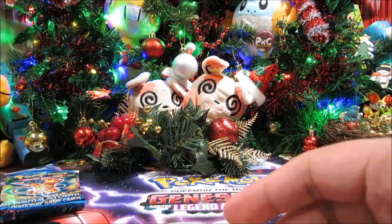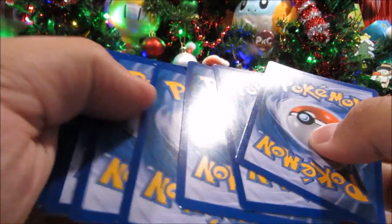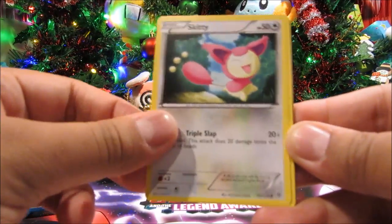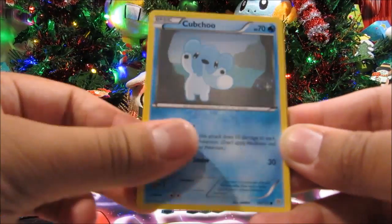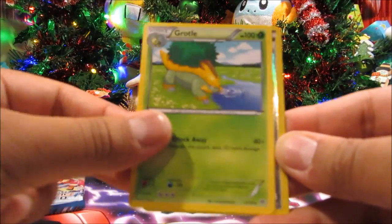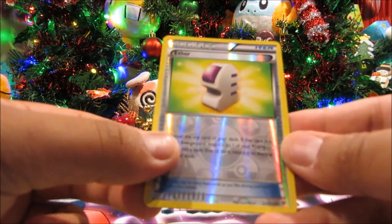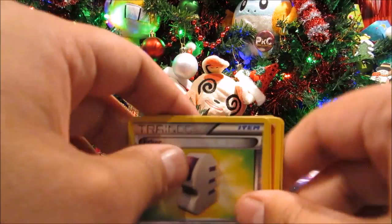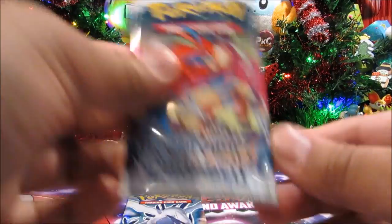Three more packs left. Boundaries Crossed pack six — we've got Ralts, Skitty, Patrat, Cubchoo, Rufflet, Colouress, Lucario, Grotle, an Ether reverse, and a Vespiquen. We're down to our last two packs now — one Plasma Storm, one Boundaries Crossed.